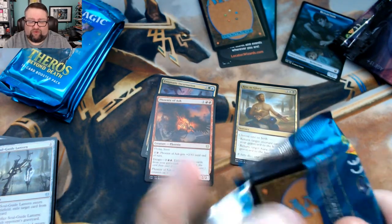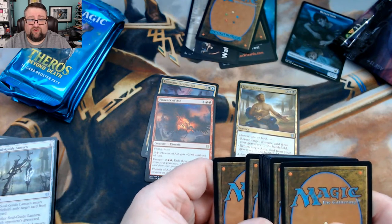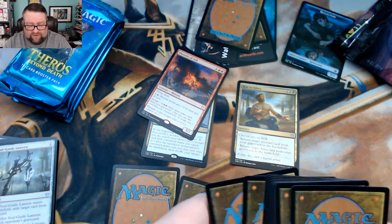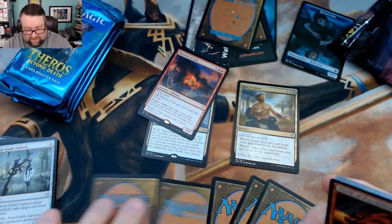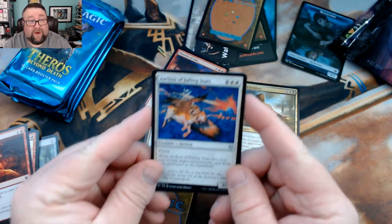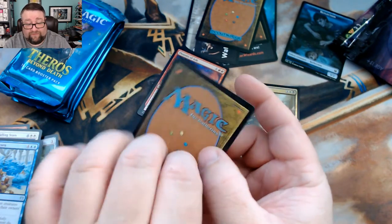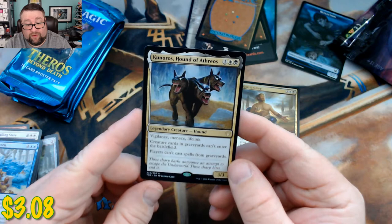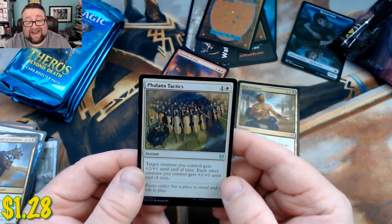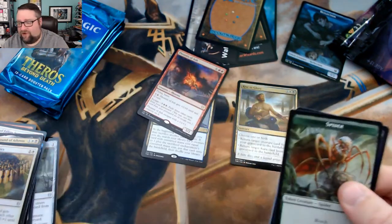I actually did pretty well during all my events — I think I only lost two matches over the course of the whole weekend. Next pack: we got an Archon of the Falling Stars, Agonizing Remorse, and Sea God's Scorn. That means we got a foil — a Kuneros, Hound of Erebos, which is not a bad card. Our foil is Flailax Tactics. Good amount of foils going into the build-a-pack box.